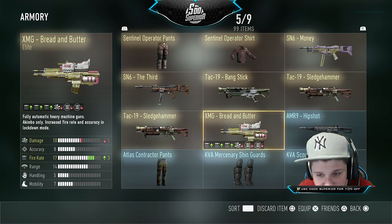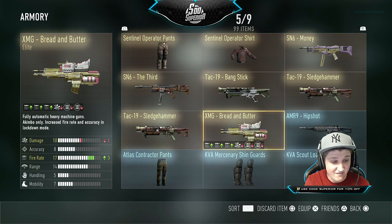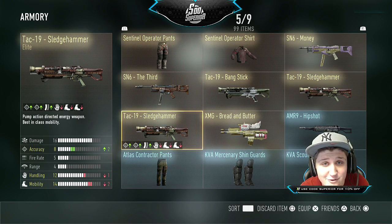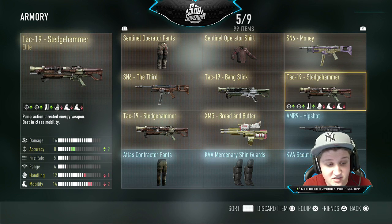Finally we're getting into the good stuff — the XMG Bread and Butter, plus three fire rate. For an elite variant this is badass because it's got plus three fire rate. If I'm ever going to use the XMGs, I'm using these. And the Sledgehammer, which is good, but it boosts accuracy — why do you need more accuracy on a shotgun?